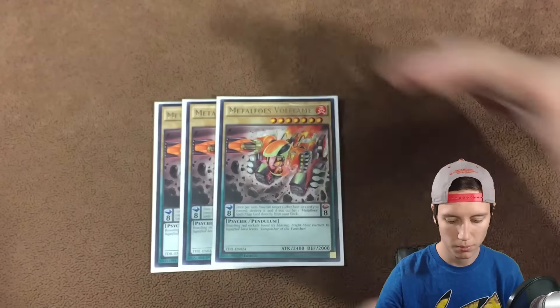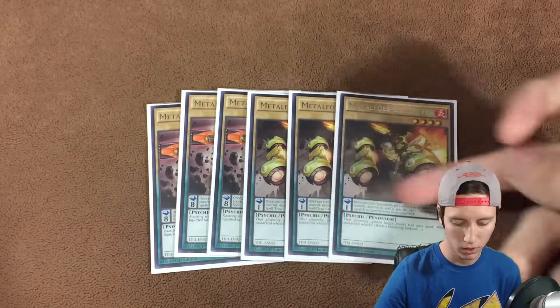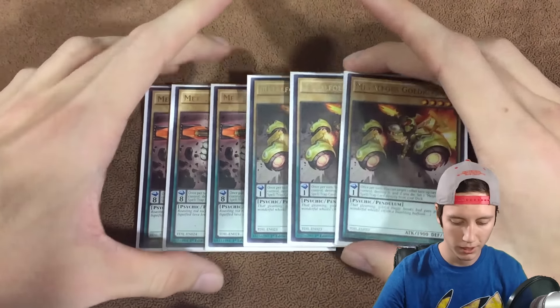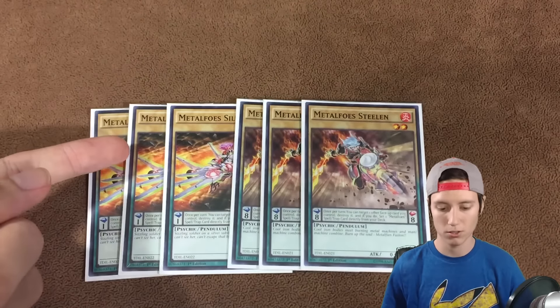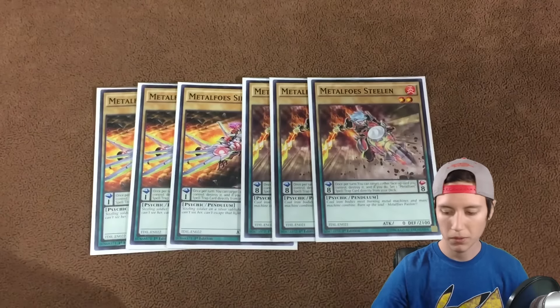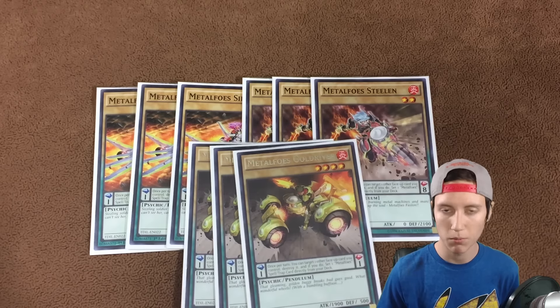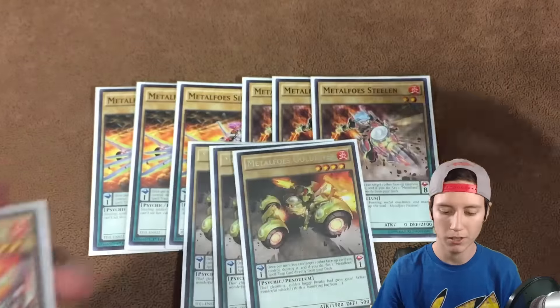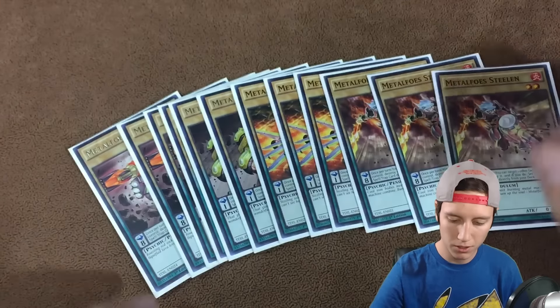For the Metalfoe part, it's pretty much standard — everyone knows the Metalfoes. You play the 12: three Fullflame, three Goldriver, the higher scale eight and the scale one who is also a level four, which is really good. They all do the same thing. The common ones are Silverd and Steelen — also scale one and scale eight. Those two, plus Goldriver, are the ones you can search off Painful Decision. This guy is also a big beater and helps you go into Big Eye in the extra deck.